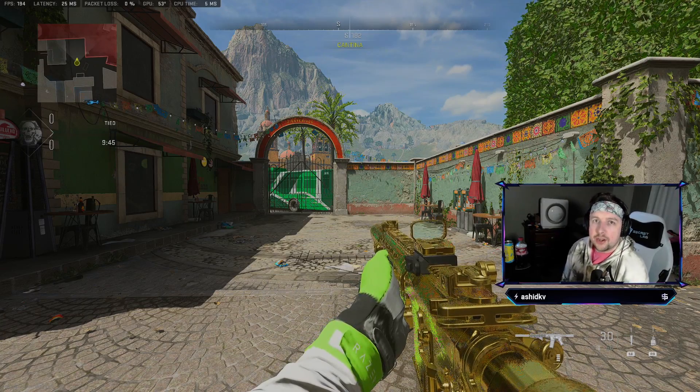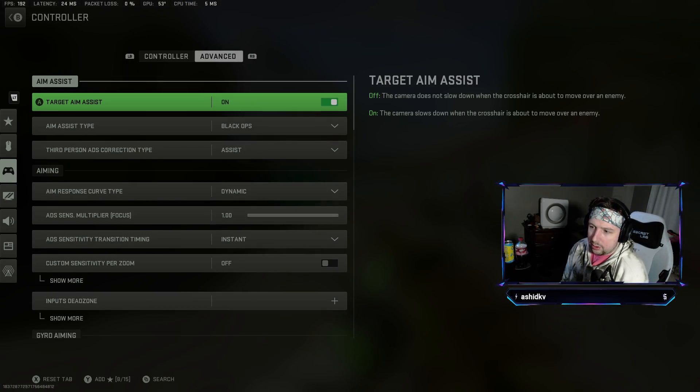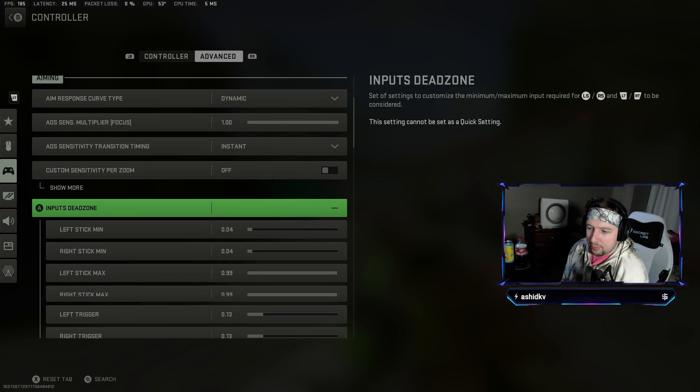Everybody on TikTok is wrong about dead zones, and I'm going to show you guys today exactly how to set them perfectly so that you never have to change them again. What you want to do to get your dead zones dialed in is go into a private match, then go to your controller settings, go to Advanced, and go down to your Input Dead Zones.